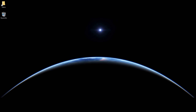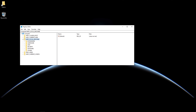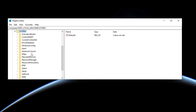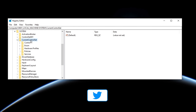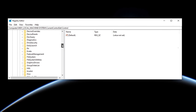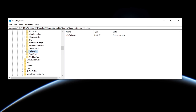The first thing you want to do is press your Windows key and R at the same time, then type in regedit and click OK. In here, double click on HKEY Local Machine, then double click System, then double click Current Control Set, then double click on Control, then look for Graphics Drivers and double click it, and finally click on Scheduler.